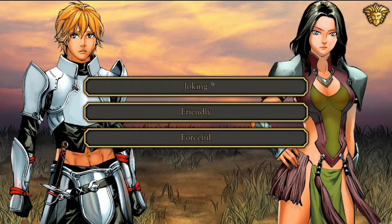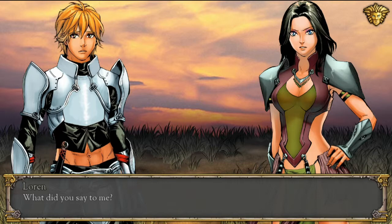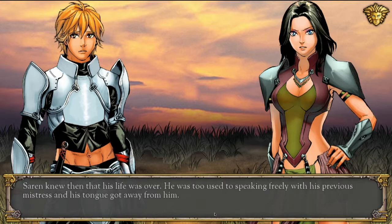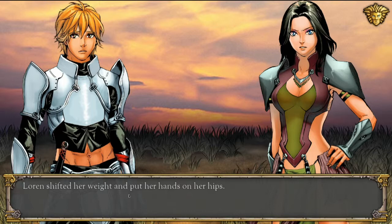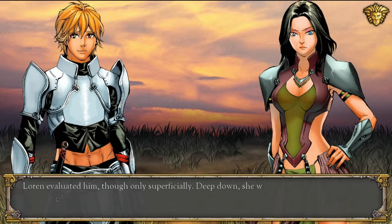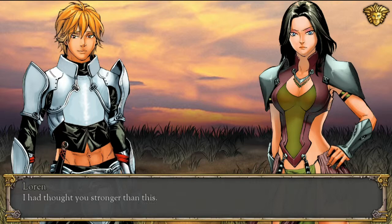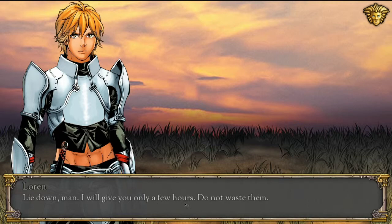Should Saren be friendly or forceful? 'You will be no use to your mother running on no sleep.' Lauren halted and spun around. 'What did you say to me?' Saren knew that his life was over — he was too used to speaking freely with his previous mistress and his tongue got away from him. 'I'm sorry, Princess. What I meant to say is that I'm too exhausted to continue.' Lauren shifted her weight and put her hands on her hips. 'I'm used to hard labour, but I was always granted rest at night, by the grace of your highness.' Lauren evaluated him — deep down she was more tired than Saren. 'I thought you stronger than this.' She sat down cross-legged, back straight and arms resting on each knee. 'Lie down, man. I will give you only a few hours. Do not waste them.'